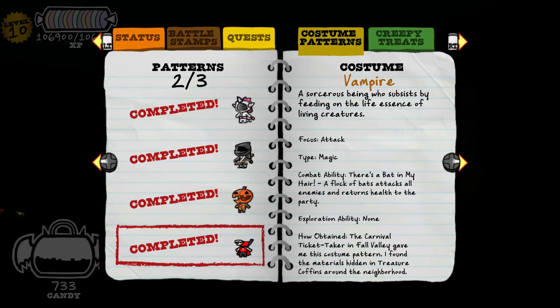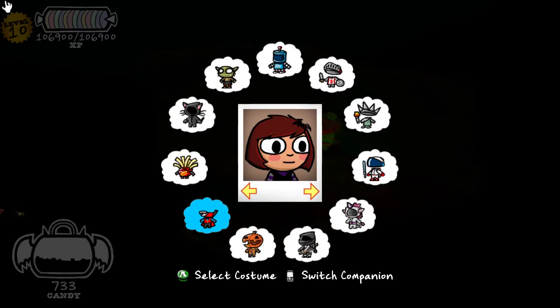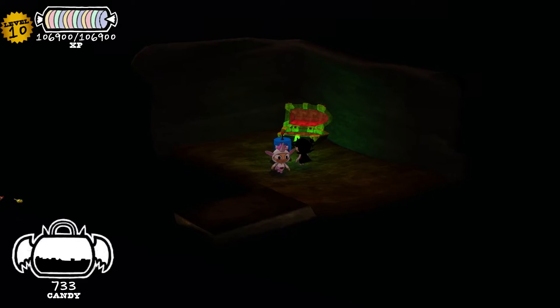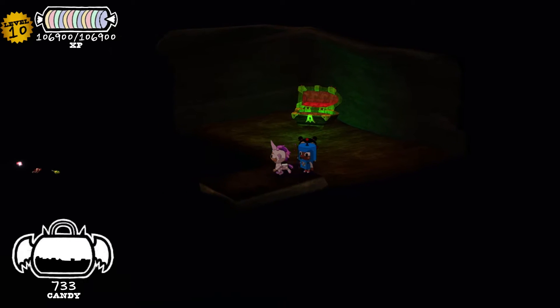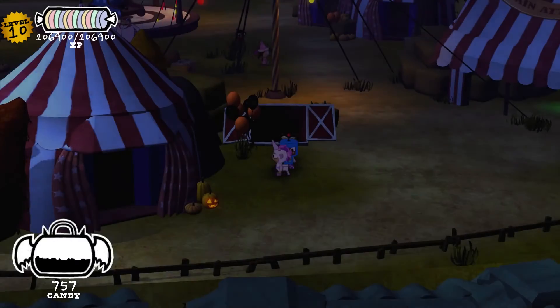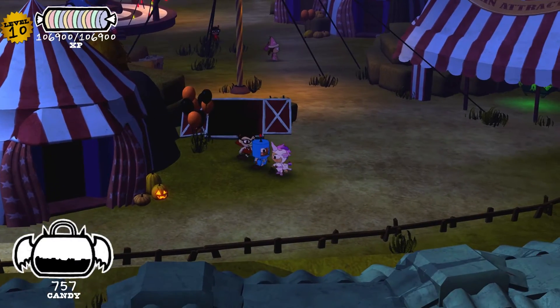So the vampire is a magic type, focuses on attack. That looks pretty cool. I think what I'm going to do is have Ren stay as the unicorn and then do Lucy as the vampire. So I think we're good. We'll go get — oh, that's where that comes out. Well, that works.